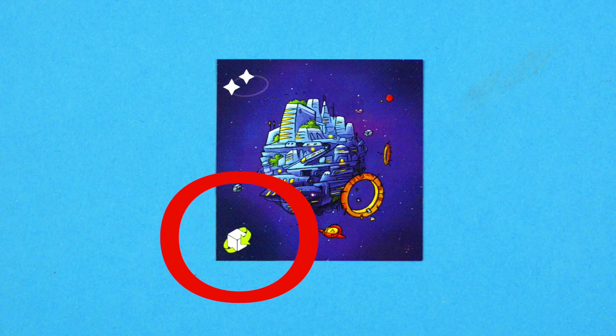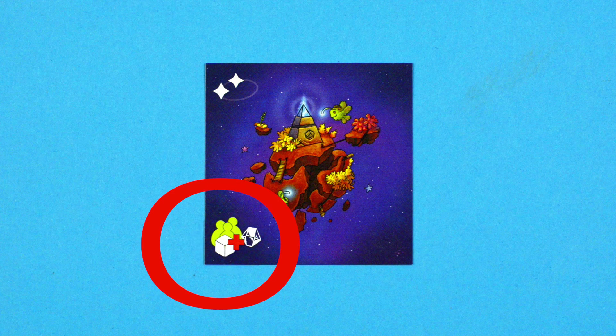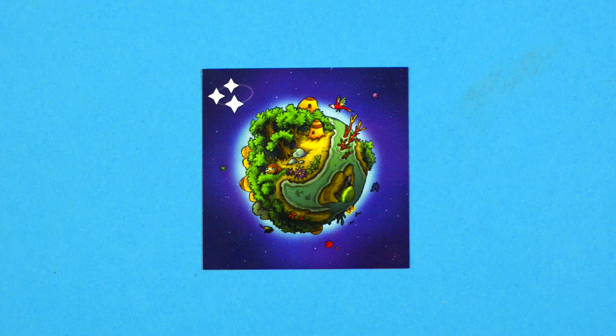This planet card increases fuel consumption. For one round, all other players must pay one extra fuel crystal than is shown on the die. When it's your turn again, the planet card is flipped over. This planet is an oasis in the universe. It's particularly valuable, but doesn't have any special effect.